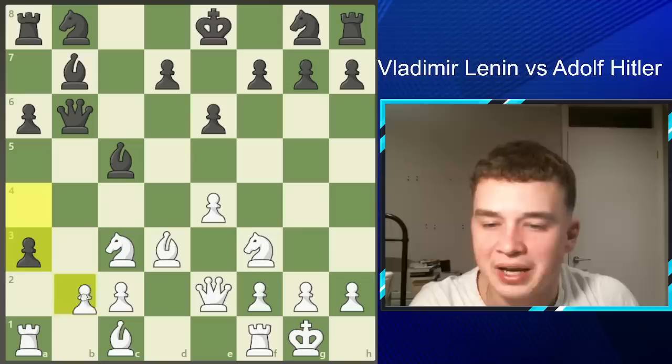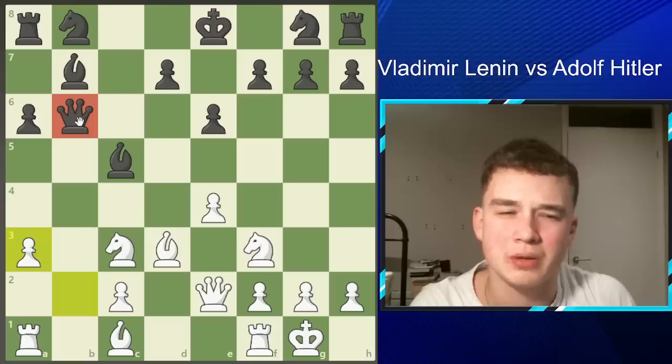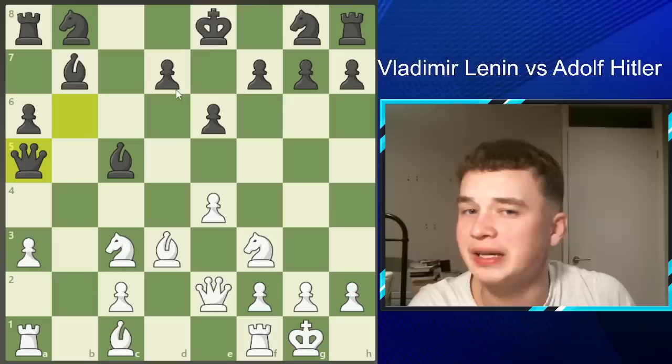BxA3 was not the most accurate move — it would have been better for Lenin to play Knight A4, winning one of the bishops. After A3, Lenin simply takes back, but it does open the B file. The queen is now on this weak file and we really see the weakness of the Queen B6 move. Hitler realizes Rook B1 may be coming, so he plays Queen A5 — but this is isolated from Black's camp and will be a crucial factor in the game.